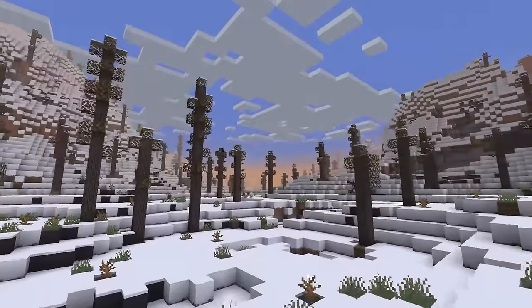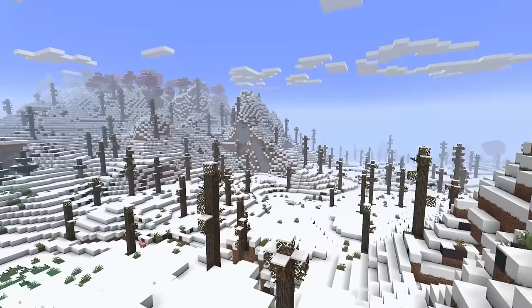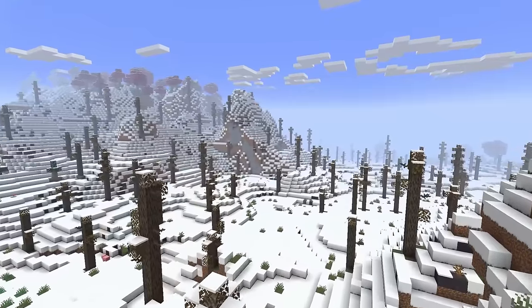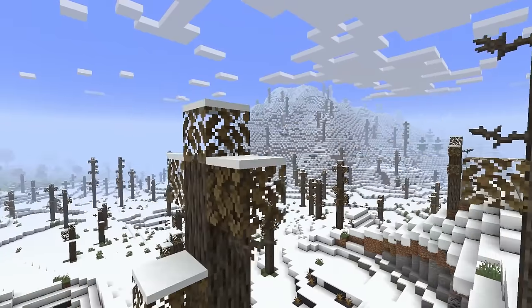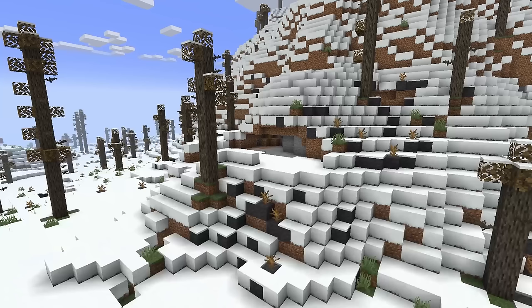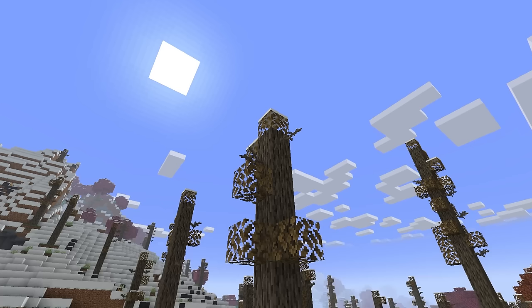Sporting a name that breaks away from the other snowy biomes' snowy prefix, the Muskeg thinks it's so special just because it's pretty — like my ex-wife. Well, I concede — it can take the kids in the divorce. The contrast between the lifeless trees and the pure white snow-laden ground is absolutely delightful. I like it a lot, maybe even a smidge more than its original counterpart.